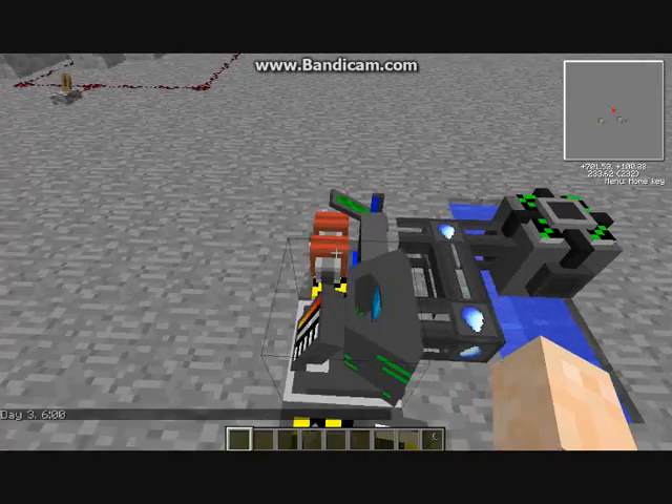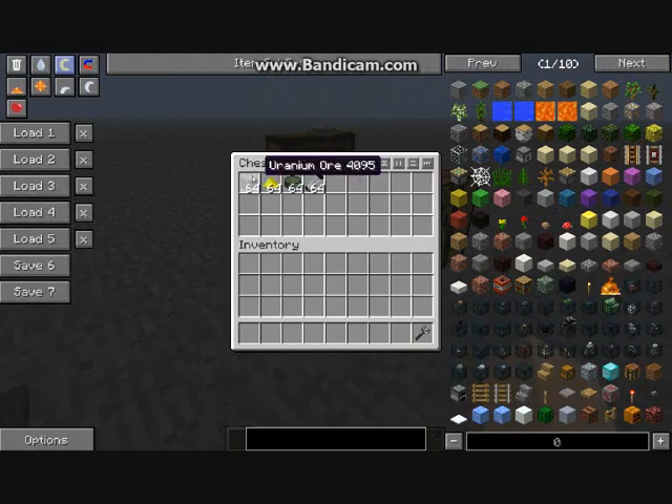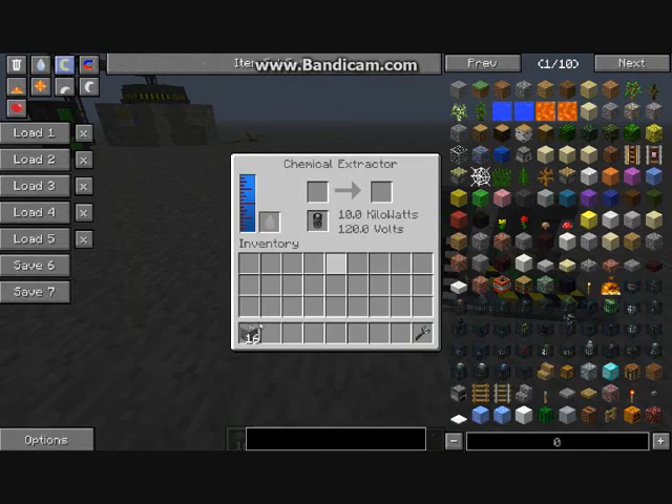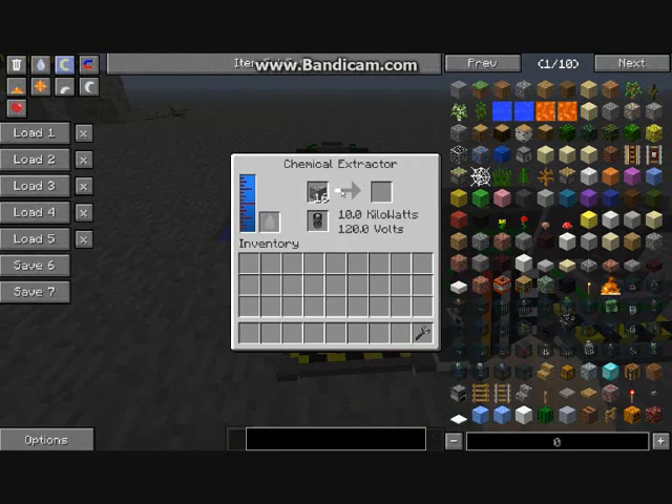In the chemical extractor, you put uranium ore in — I've got 16 here — and you put that in. It'll spin around, similar to smelting but you can't just smelt it in a furnace. What it does is turn the uranium into something called yellow cake.